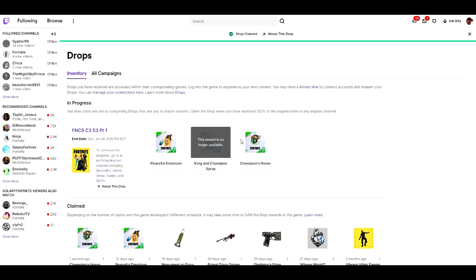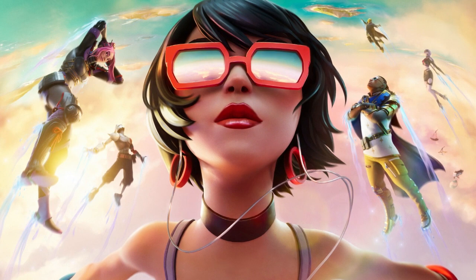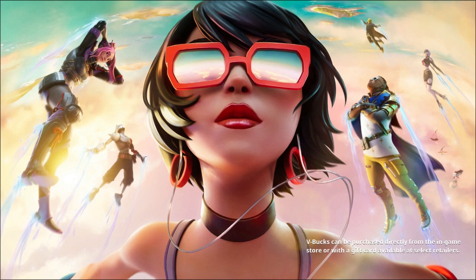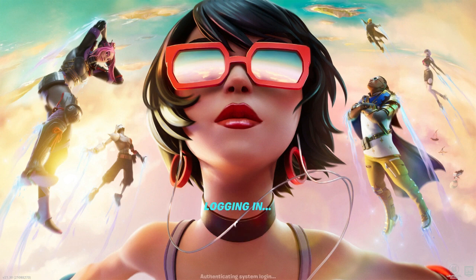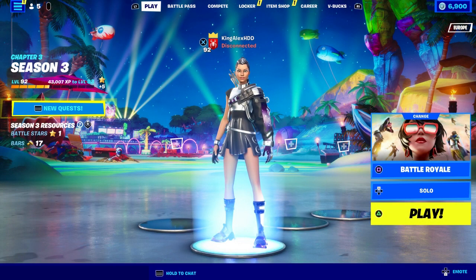Now I'm going to go into Fortnite on my PlayStation 5 — you can do this on whatever console, mobile, or PC you're on. I'll also show you later how to link your account from fortnite.com to Twitch. Just wait at least 30 minutes after claiming before the reward shows up in-game, because it takes time to register to your account. Some people say they didn't receive it — just be patient and wait 20 to 30 minutes.